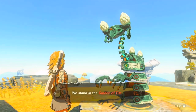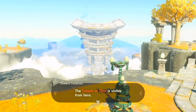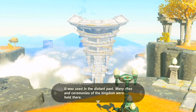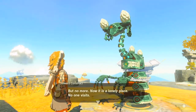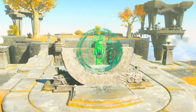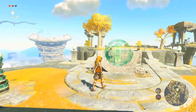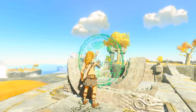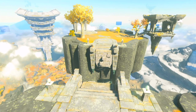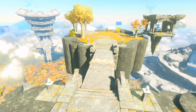Link asks where he is. The construct responds: 'We stand in the Garden of Time. The Temple of Time is visible from here — it was used in the distant past; many rites and ceremonies of the kingdom were held here, but no more. It is a lonely place.' We have another green light switch, and it appears to be building a bridge for us, so we should cross it.